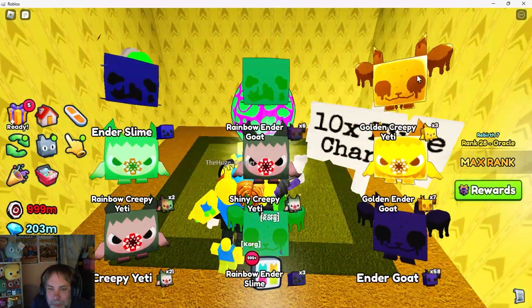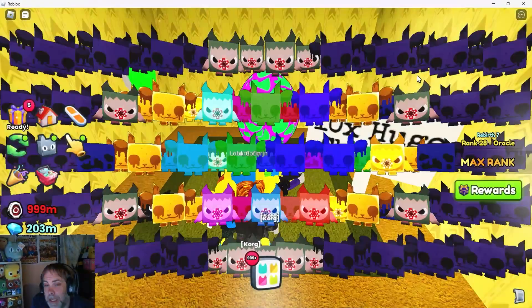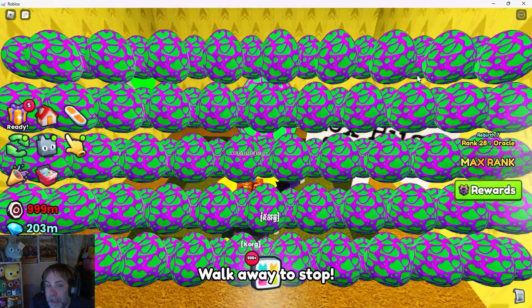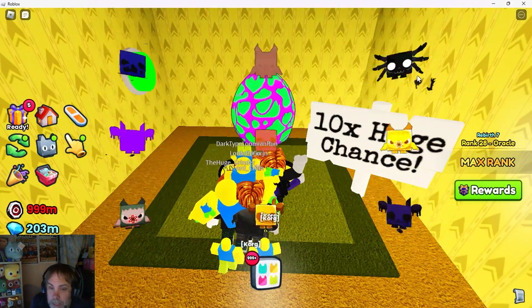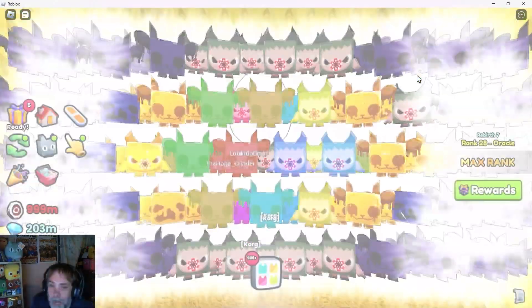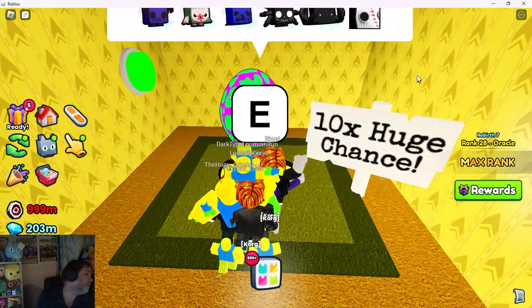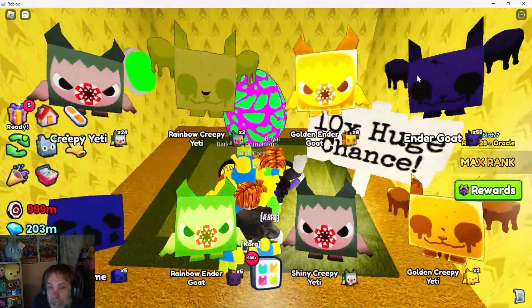Good evening everyone, Kogarin here, welcome back. I am here to present you an opportunity — it's an evil opportunity, but a very good chance that someone is walking away with a huge pet. The reason I say a very good chance is I have a 100% strike rate at getting a huge pet from this. There's a possibility you may not, but I'd be surprised — about 15 shots and I've never not gotten a huge pet.